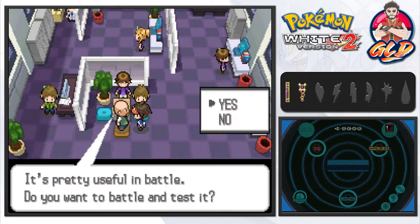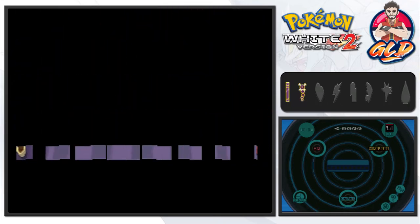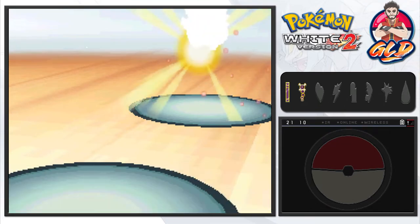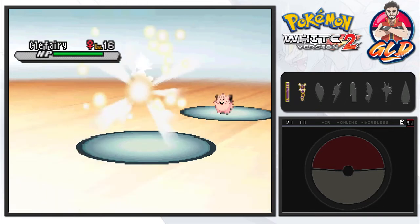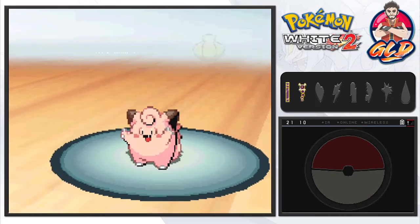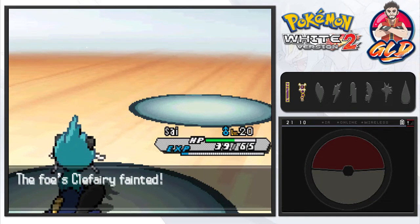The planner says the item Leftovers is important and pretty useful in battle. He wants to battle and test it — yes! He might have a Pokemon with Leftovers so we'll have to work around that. He comes out with a Clefairy, still a normal type. Let's go with Razor Shell — and that right there takes care of Clefairy. He says: 'The great number of steps seems to have increased their trust in you. Battle again tomorrow!'